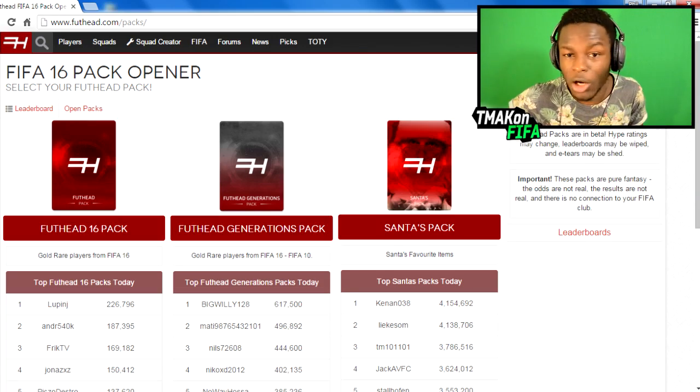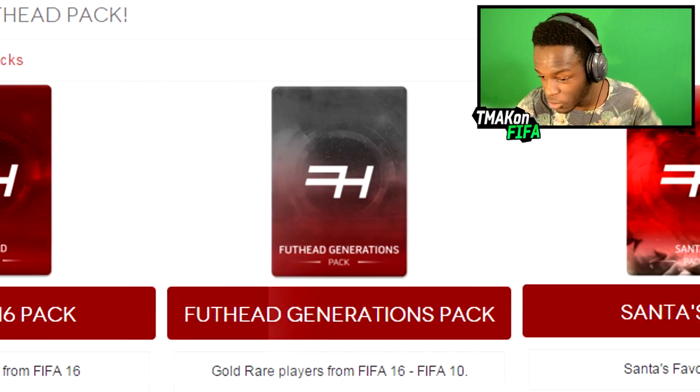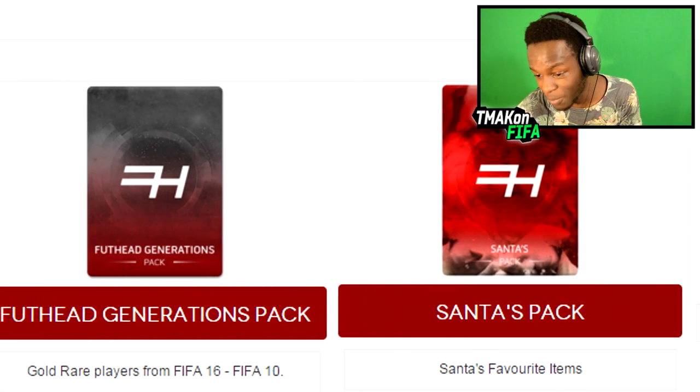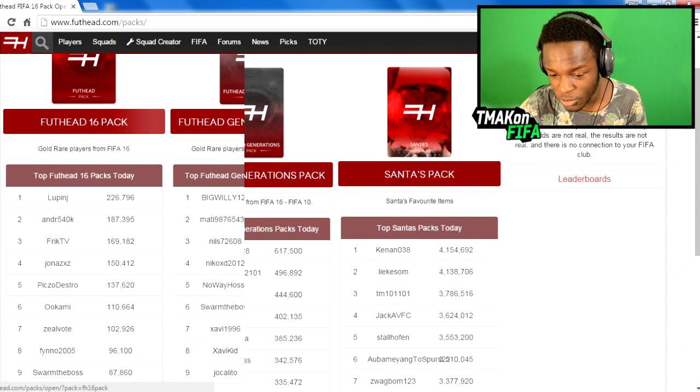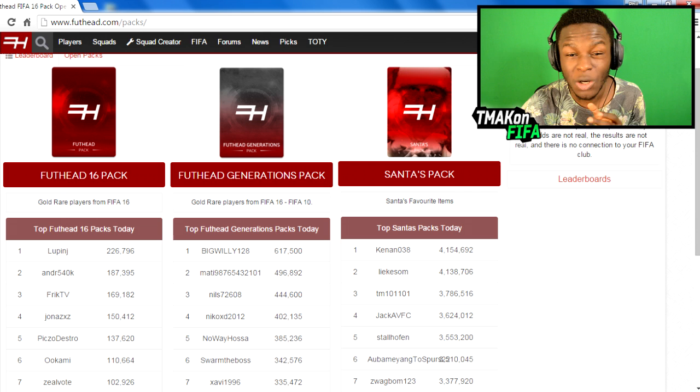Now you're probably thinking there's nothing cool about this, but just hear me out. There are three packs you can open here: the Foothead pack, the Foothead Generation pack — which includes previous FIFA cards — and the Santa pack. When you scroll down you can see different players' names with scores next to them: 200k+, 600k+, and even 4 million+. That score is what you get when you open a pack.